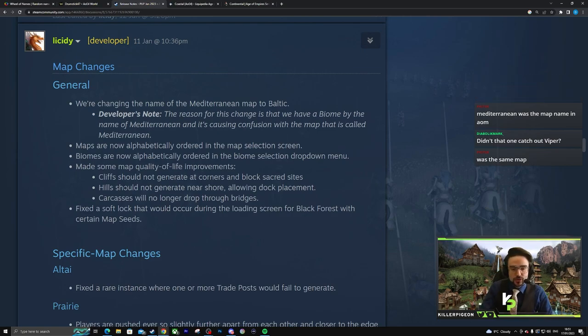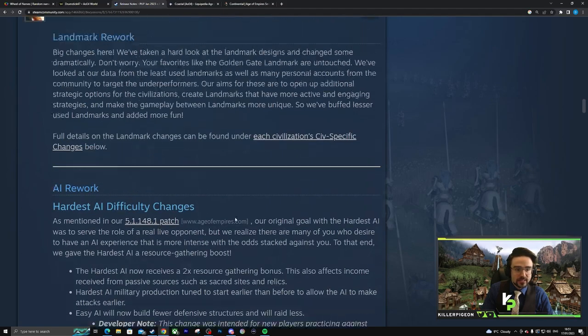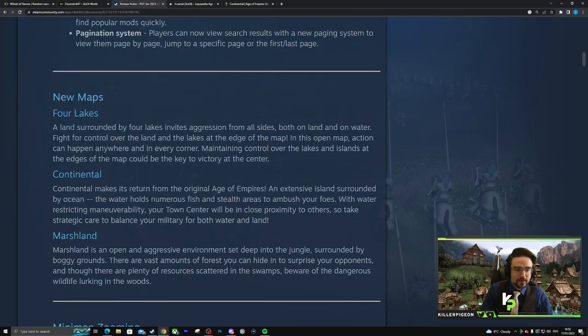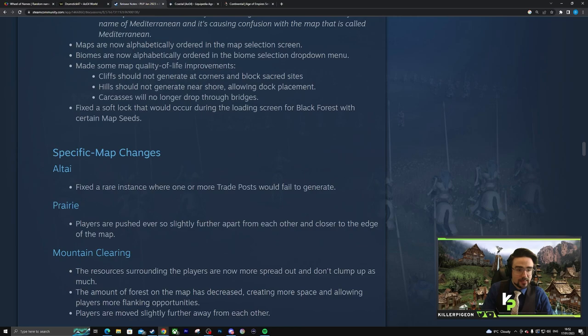The hills near shore change actually explains why they only just added Four Lakes. A big issue with it was that hills would block like 70% of the land mass around a lake, so you couldn't place a dock. That's probably why we didn't have Four Lakes earlier. And carcasses will no longer drop through bridges — we don't have any maps with bridges yet, but good prep I guess.